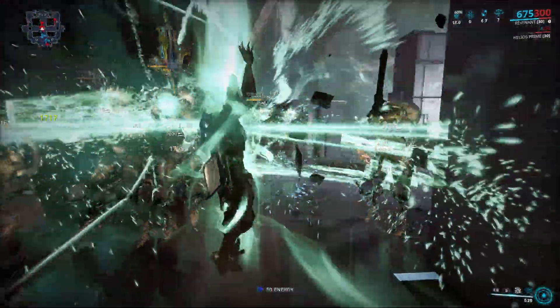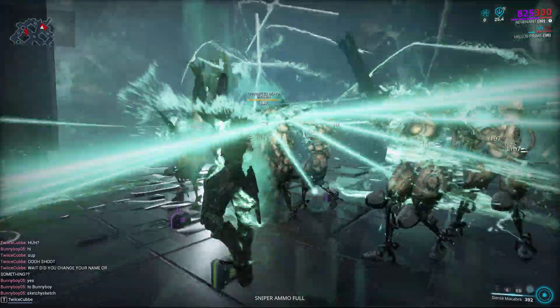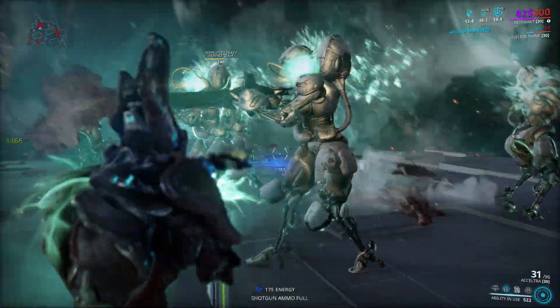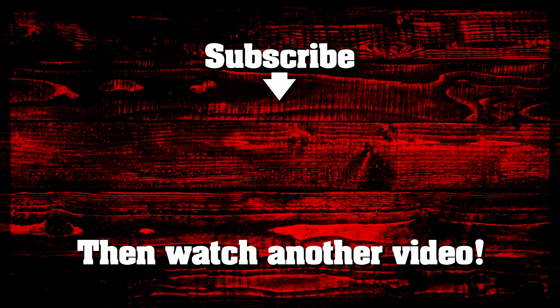Natural Talent definitely helps you reactivate your abilities, especially Mesmer Skin. Breach Surge is good because you use your third ability and then your fourth ability — your fourth ability will keep increasing the damage for Breach Surge, and the sparks will hit other enemies, which helps you with the DPS.